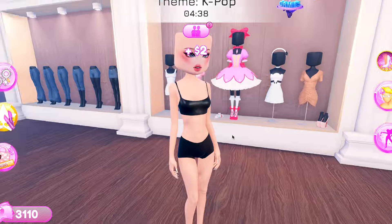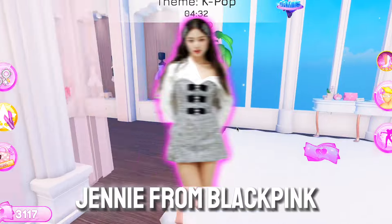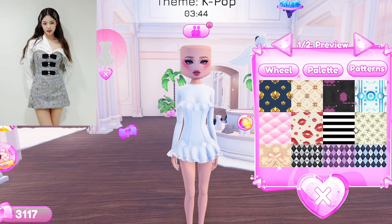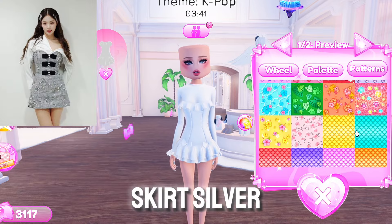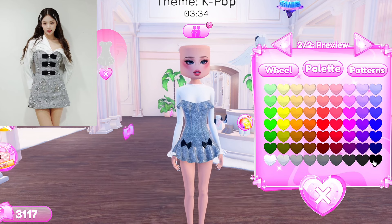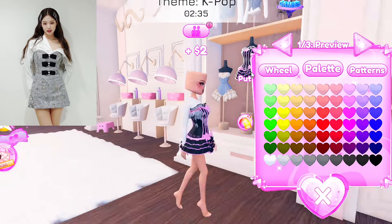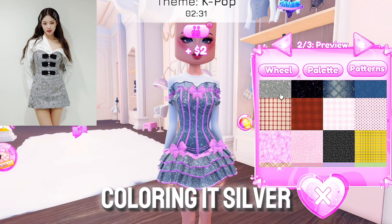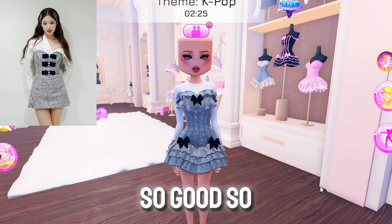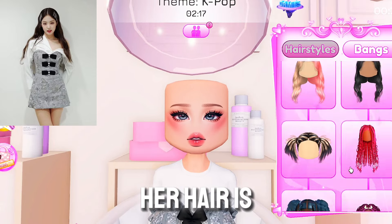This is the last round for today. The theme is K-pop, so dressing up as any K-pop idol is fine. I will be dressing up as Jennie from BLACKPINK. Time to do a skirt combo again — let's color the skirt silver, just like Jennie's, and black for the ribbon. Let's try on this dress, coloring it silver and black. Jennie's outfit looks so good so far. Next is the hairdo — Jennie has her hair down and her hair is black.